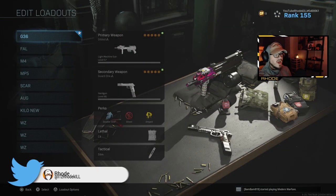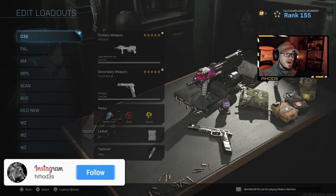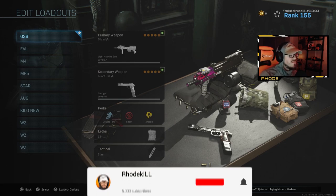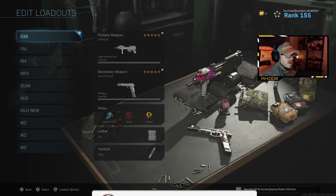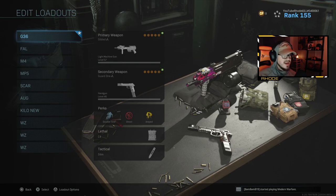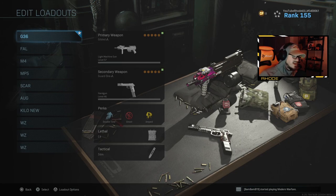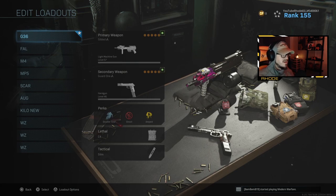Back with another video. Today I'm showcasing the top five best class setups to run after the 1.21 update in Modern Warfare. I don't know if you guys saw the changes on Charlie Intel - all the patch notes from Infinity Ward. Anyway, a lot of weapons got buffed, some that I don't even think needed it. Some got nerfed, like the Renettis - a lot of people used those in Warzone as a secondary and they got nerfed. What I'm going to cover is basically the best weapons and setups you can run.